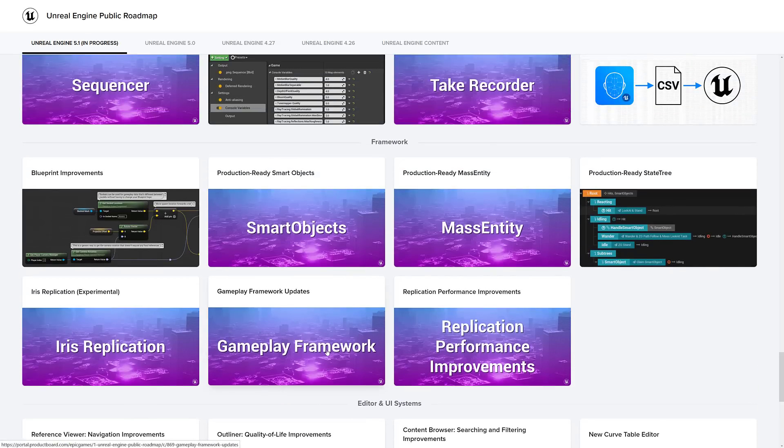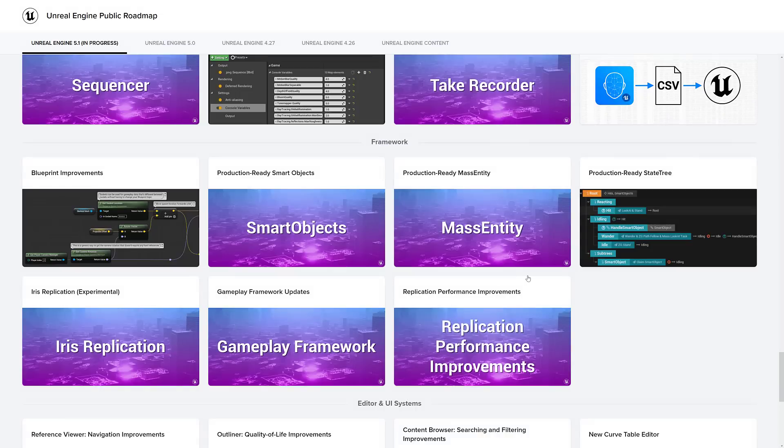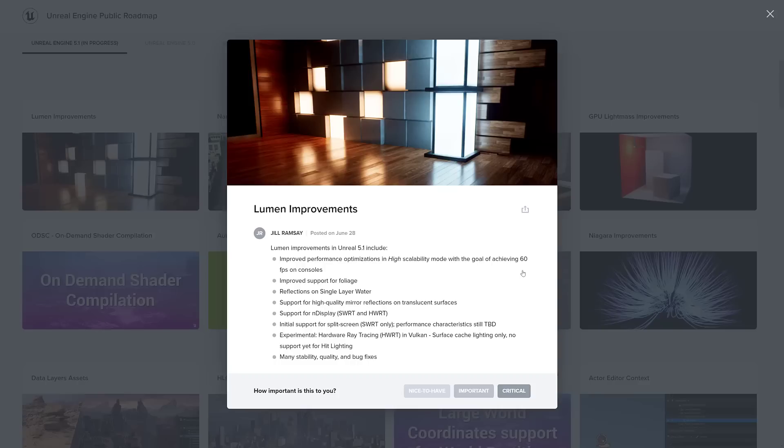So a lot of improvements across the board — some of these are big, some are not so big. You can drill down into any of them to find more detail. For example, smart objects are entities positioned in the world that encapsulate information on how to interact with them to trigger one-off behaviors for either the player or AI agents. This will become production ready in Unreal Engine 5.1. There is a ton of new features in Unreal Engine 5.1 preview in various states of readiness.